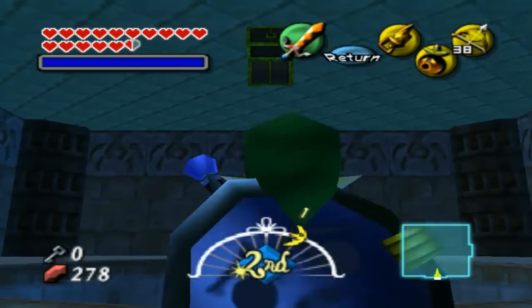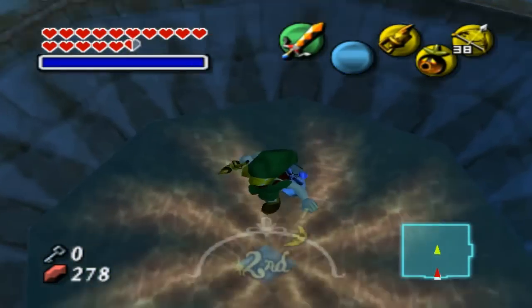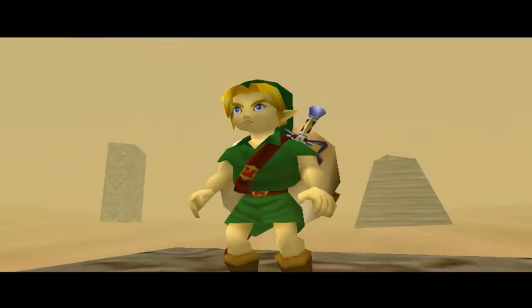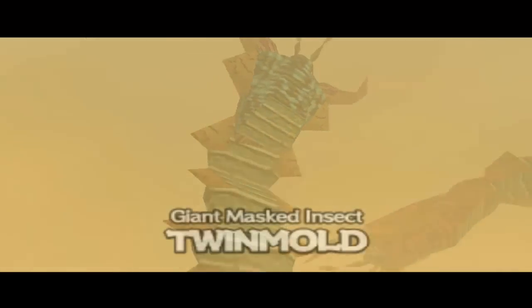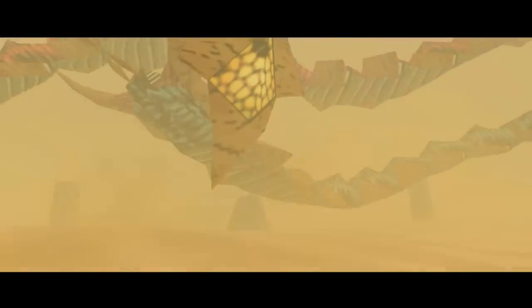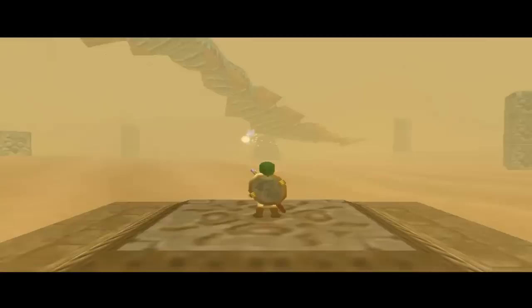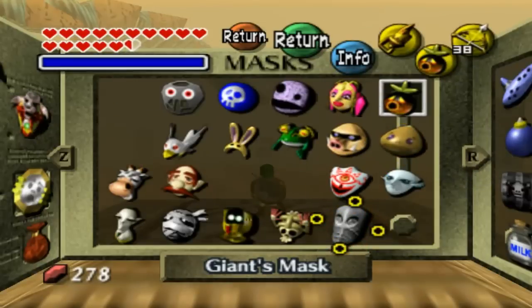That didn't take as long as I thought it would, I'll be honest. So I'm just going to hookshot into this and fall down into this pit. Oh god. Those are giant. I don't feel safe. Those look angry. So we know these from other games, but why are they so big? They weren't big in the other games. So it's pretty obvious what we need to do here - we need the Giant's Mask.